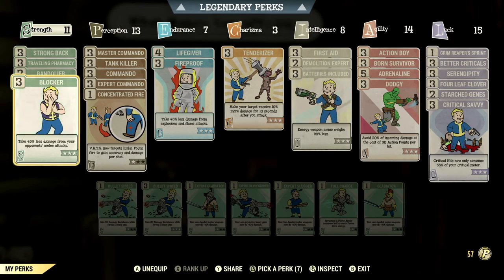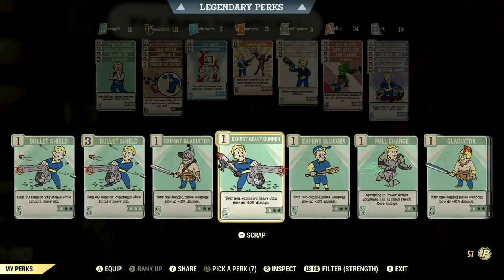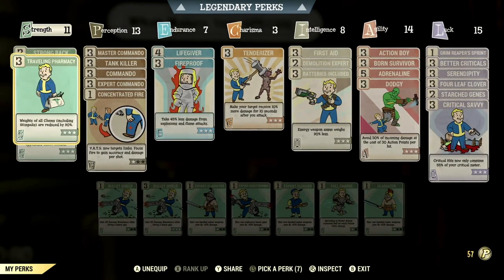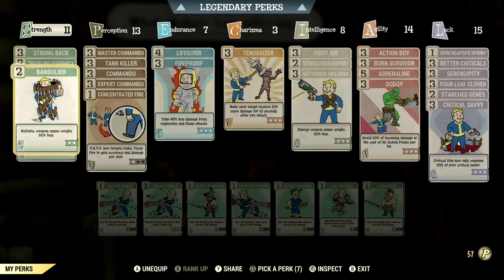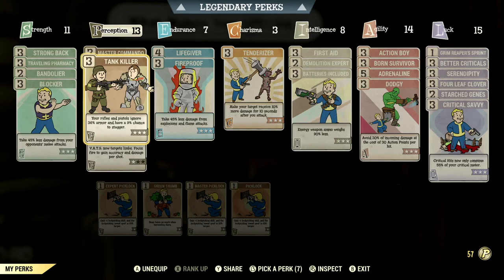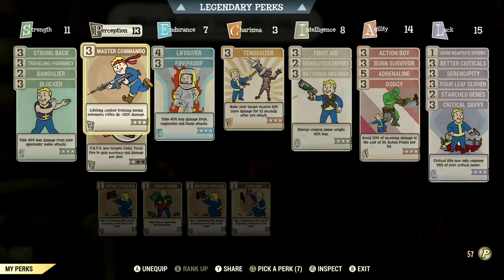If you're a heavy gunner build you'd want to max out your heavy gunner perks in that section. But this is my anti-armor commando build, so we go over to Perception. I have my commando perks maxed out — Master Commando, regular Commando, and Expert Commando. All together that gives me 60% more damage with rifle guns, which is absolutely amazing.